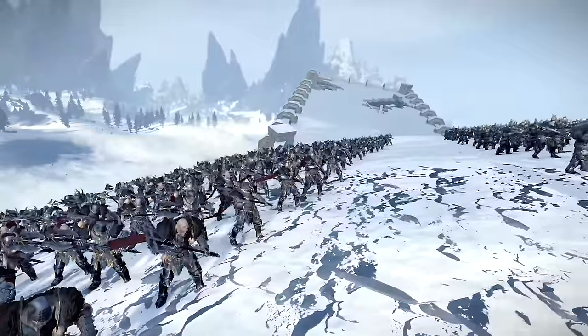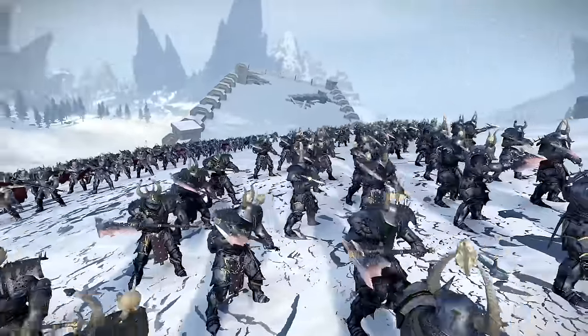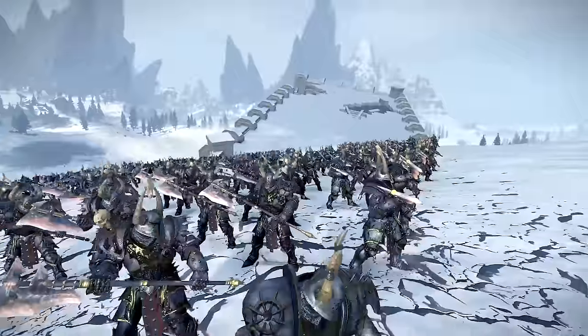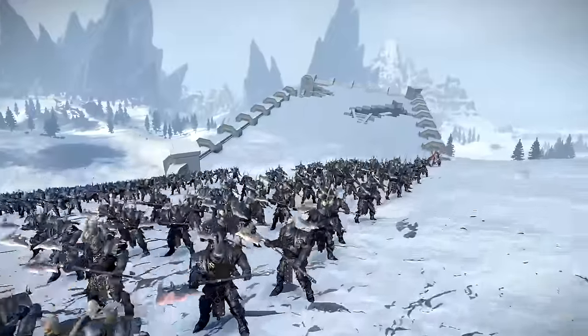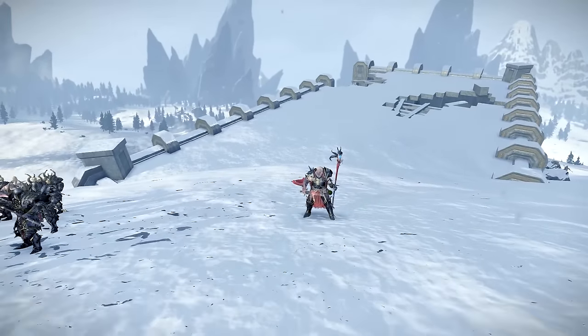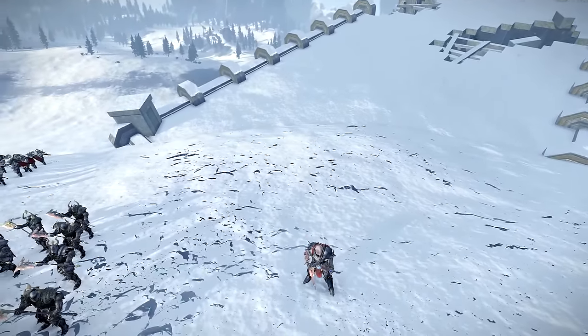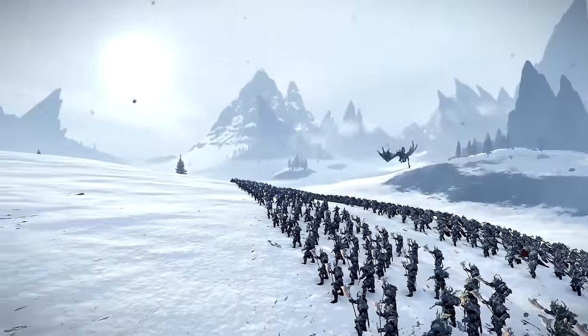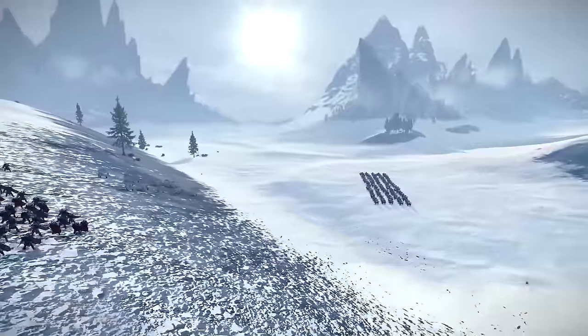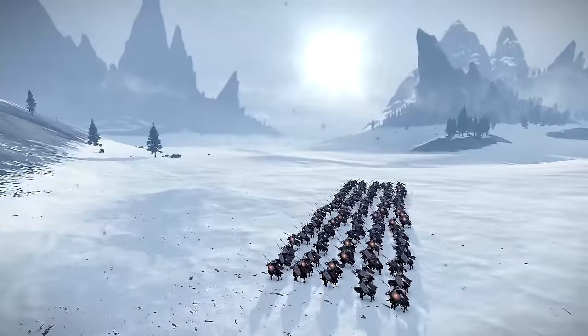We've also got at the back the Chaos Warriors with great weapons and the Chosen with great weapons as well. Flanked on the left we have a Sorcerer of the Metal variation — the Metal Lore. Chaos Warriors can actually play with different Sorcerers of different lores; Metal, Fire and Death are some of them. We also have a Manticore flying up there and down here we have the Chaos Knights with the lances.